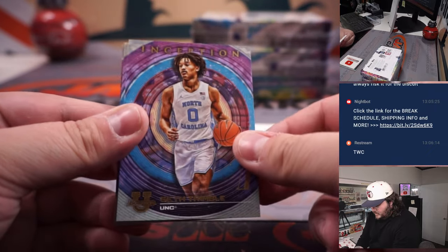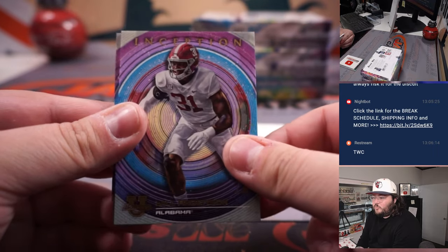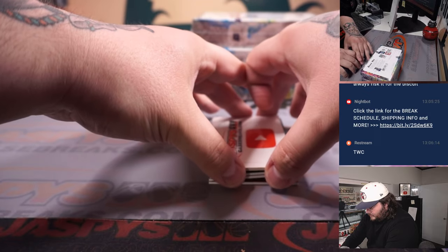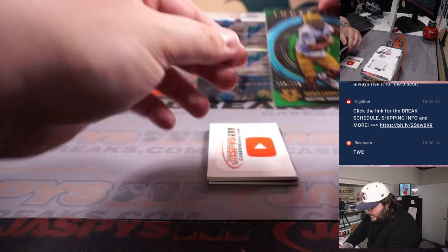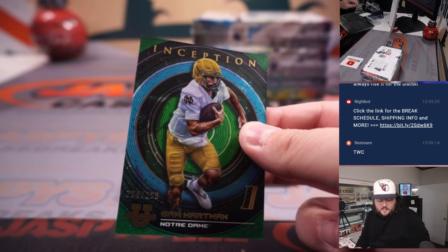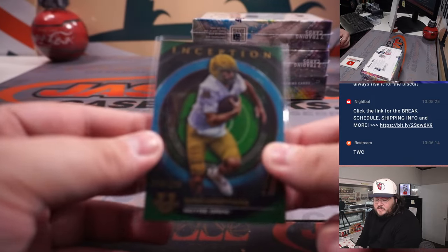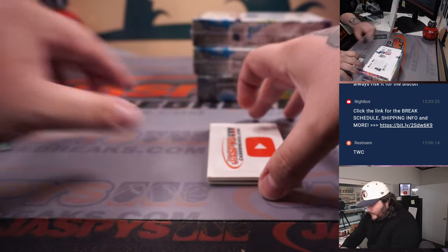Starting off: Grady Dick, Seth Trimble, Will Anderson, and a Zach Eadie are parallel. First of the break going to be a green Sam Hartman, 294 out of 299. That's going to go to spot S — Sam — and Jan.